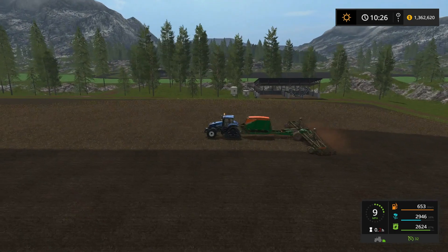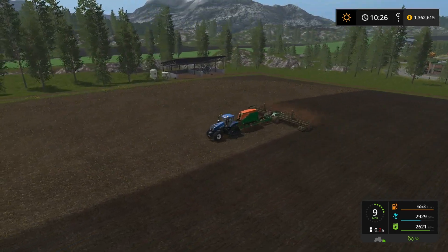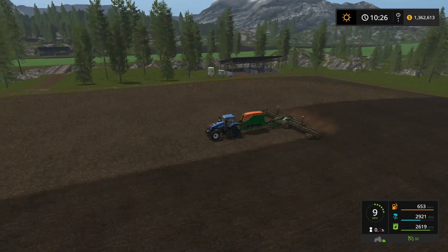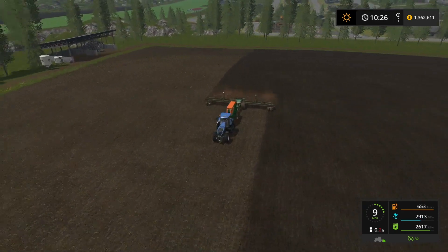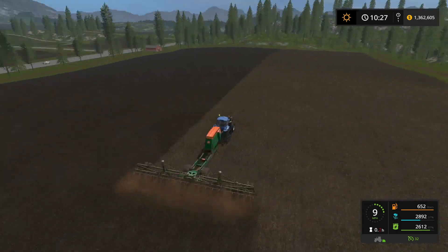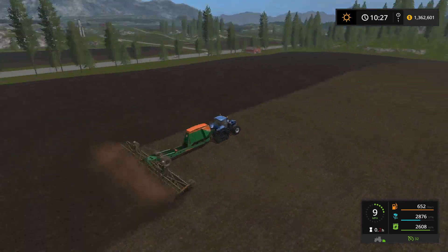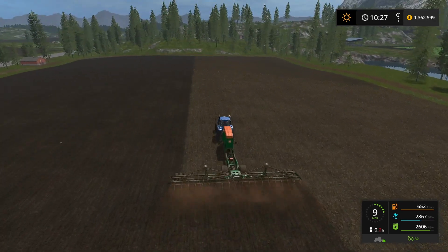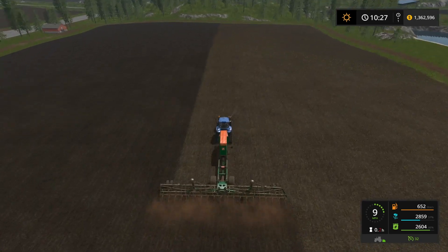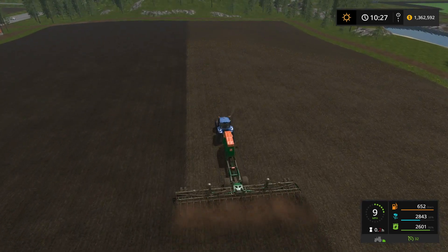The downside with the big bud and the seedhawk is the seedhawk misses. On a lot of the other fields they miss at the ends of the fields, so you have to go back and plant those. Something that big you should plant in rows anyway. But this condor doesn't look like you have to — looks like it's doing all right on its own.